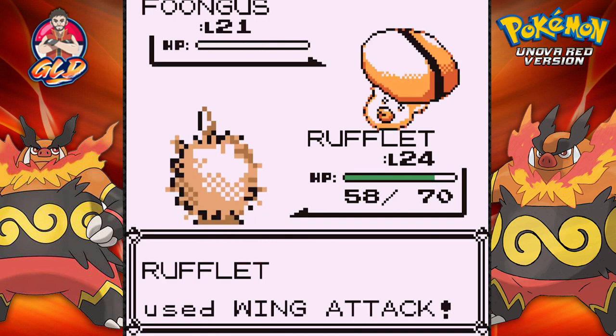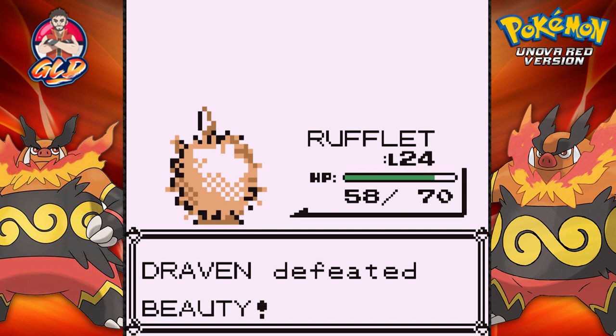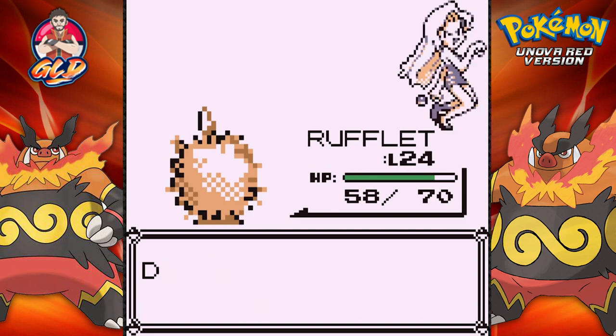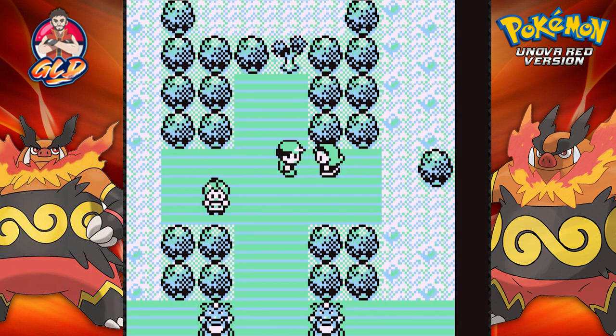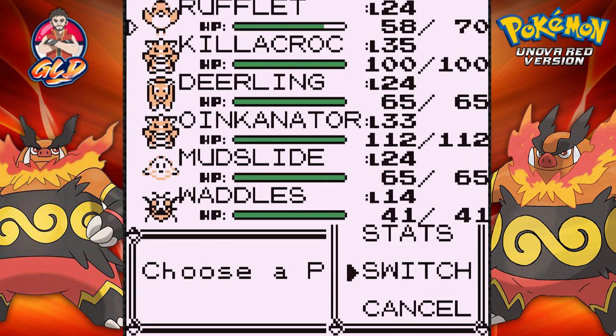I was looking back on the last few episodes of the Pokemon Unova Red walkthrough and I've noticed that we've got a lot of legendary Pokemon. I don't know if we have a lot more to go — I mean, we could trade for one, which I have yet to do.